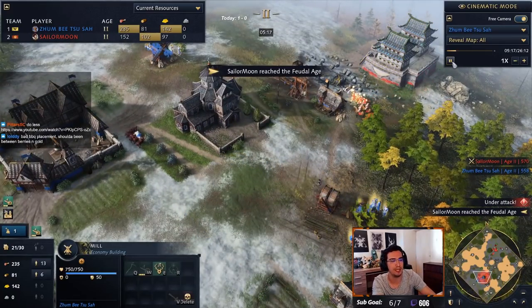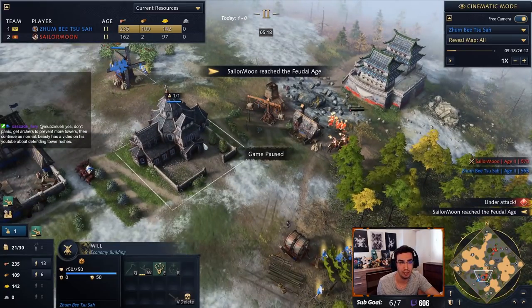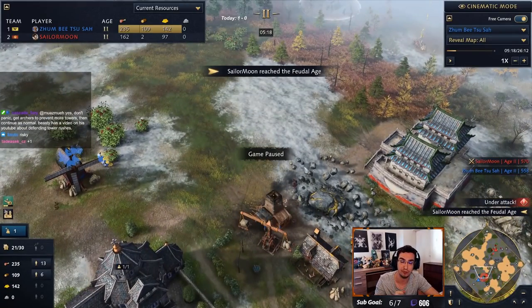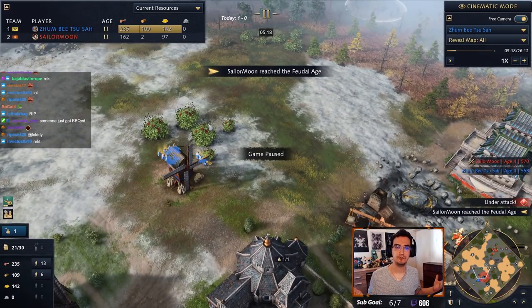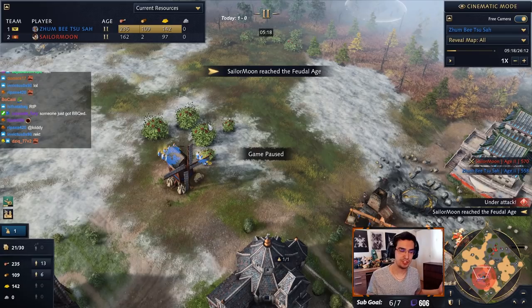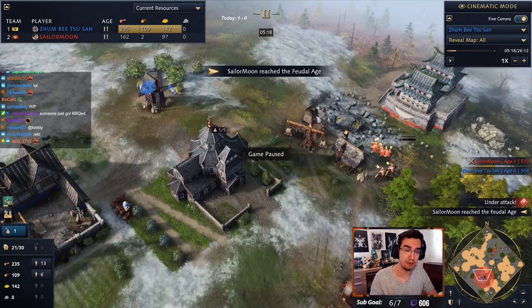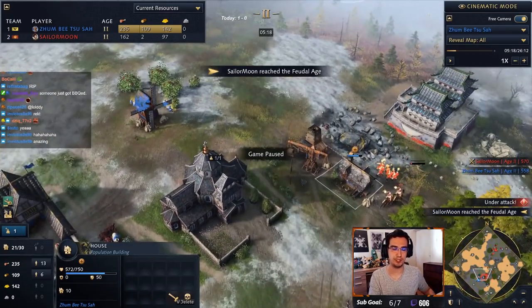The number one thing you need to do against the Barbican Rush is get an archer range - instantly. For the tower rusher, the key is to tower the wood lines - that's how they win. So to deal with the wood line being threatened, you need wood to build an archer range. Get that archer range up immediately.